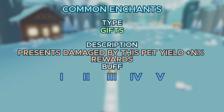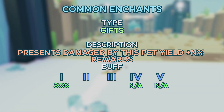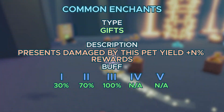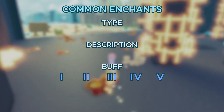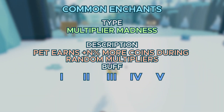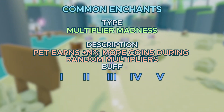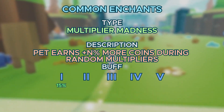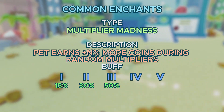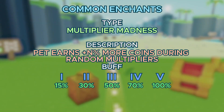Next up, we got Gifts, which is the amount of damage the pet does to Gifts. It only has 3 tiers: tier 1 is a 30% boost, tier 2 is 70%, and tier 3 is 100% — literally double. Next up, we got Multiplier for Madness, which gives a pet boost on coins earned during random multipliers, like damage boost potions. Tier 1 is 15%, tier 2 is 30%, tier 3 is 50%, tier 4 is 70%, and tier 5 is 100%.